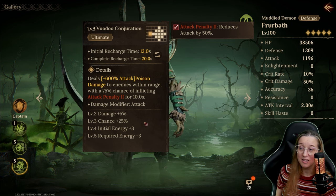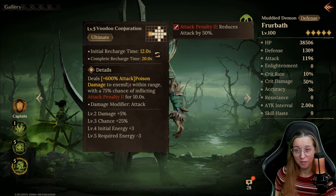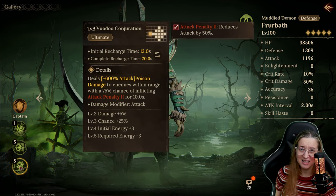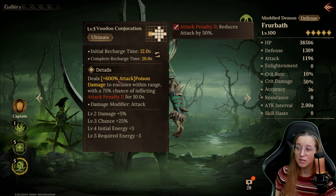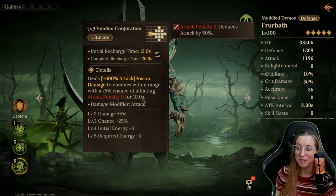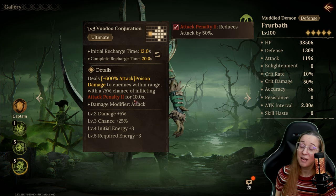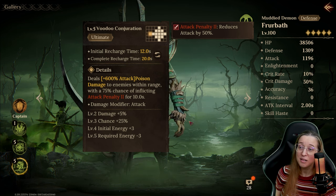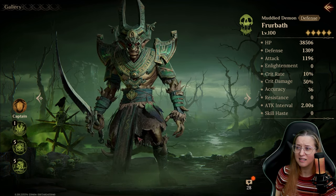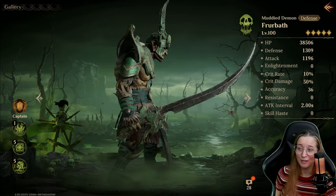He has a nice hit with his ultimate, although his damage is based on attack, which is unfortunate because you're not going to build Furbath with attack when his heals are both based on defense. He does bring the big version of attack penalty with a 100% chance to land. So he's very similar to Asolde, and still probably the number one choice that people would go for for tanks.